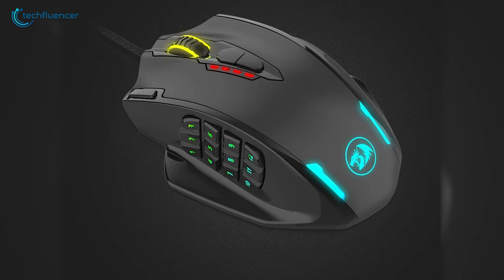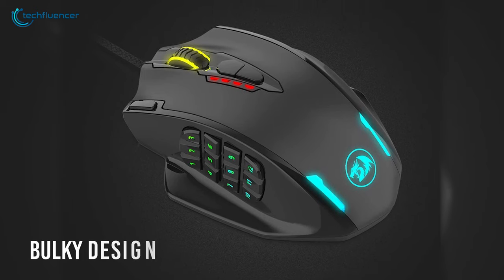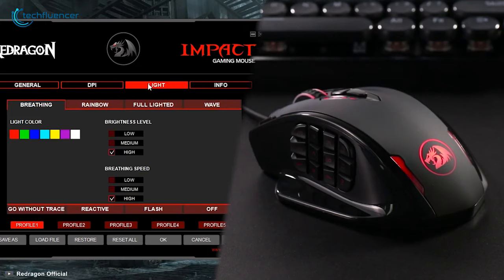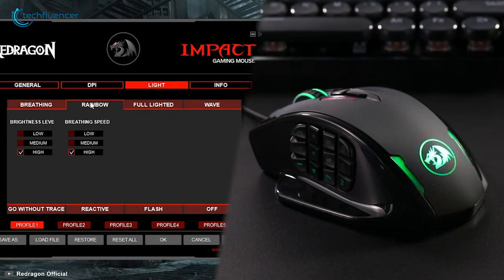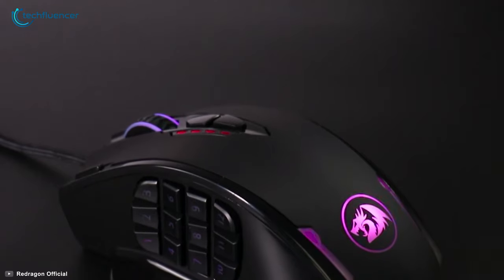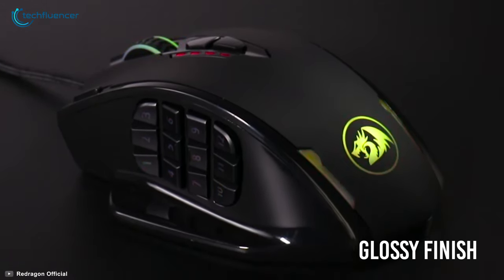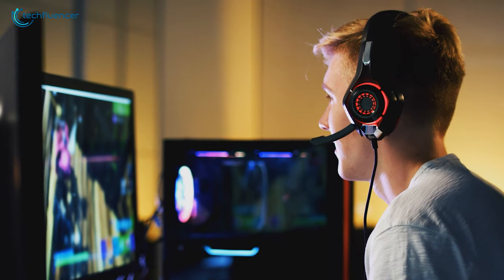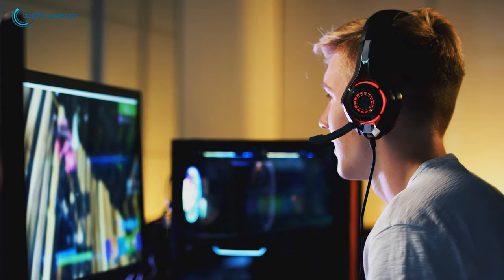Style-wise, this mouse is shaped quite oddly with a bulky design that will fit most grip styles without any issue. The scroll wheel lights up with RGB lighting effects, as well as the logo on the back and the MMO buttons on the side. The top is coated with a matte finish while the side has a glossy finish. At this price point, the Redragon M908 is a fairly good gaming mouse for MMO that most will admire.